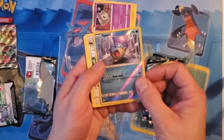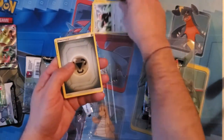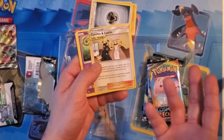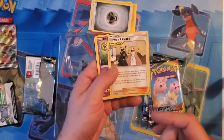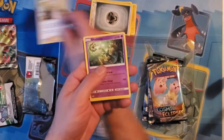Swell. Beware. Ooh — Cynthia Catelyn! That's a great supporter, definitely one of the best supporters in the game right now as far as standard play goes. This is an excellent card, so we'll set that aside.